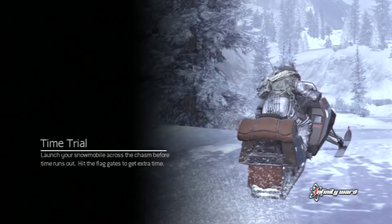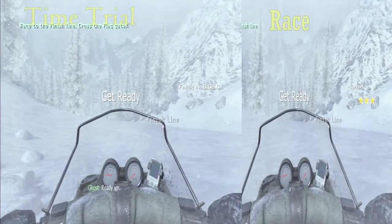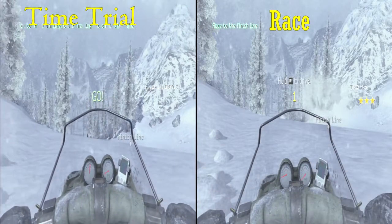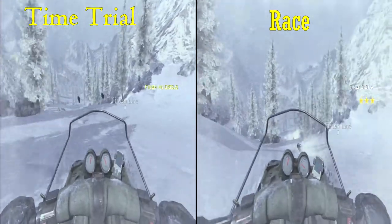Hello everyone, my name is Running Batman, welcome back. So with time trial and with race, there's two differences. One being that race, you just have to make it to the helicopter within about less than 70 seconds after the three stars.